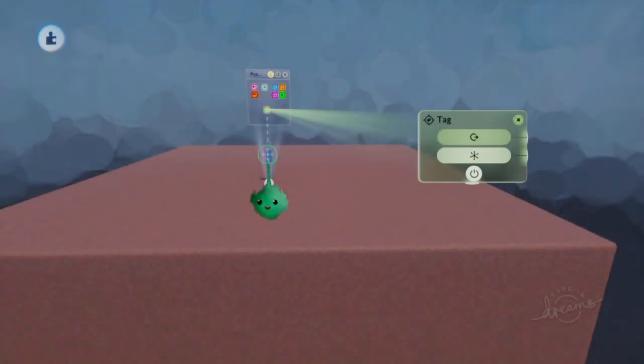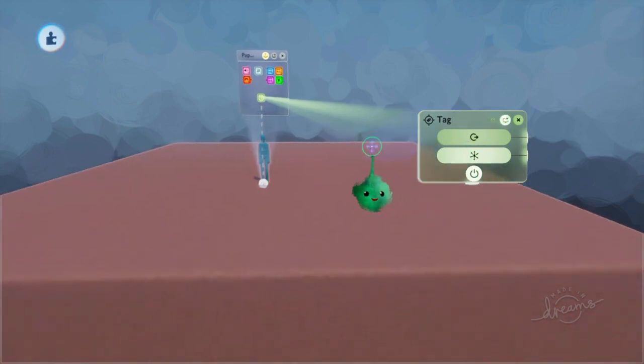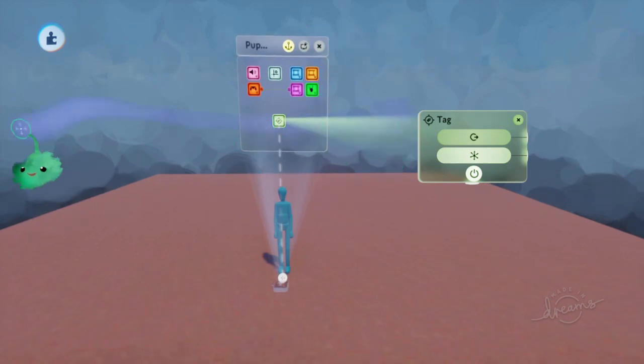What we're going to make is: if the puppet is over this side, then the controls will be inverted. So instead of pressing X to jump, it'll press triangle to jump, and the rest should be self-explanatory from there.